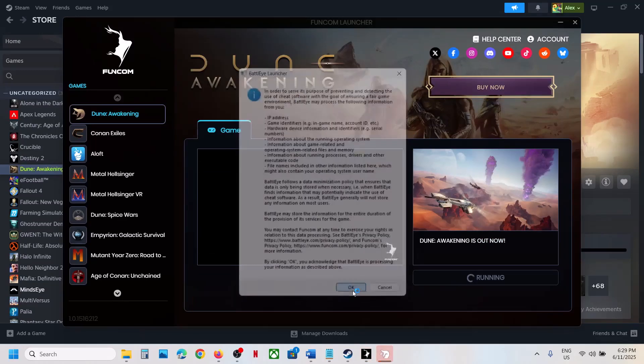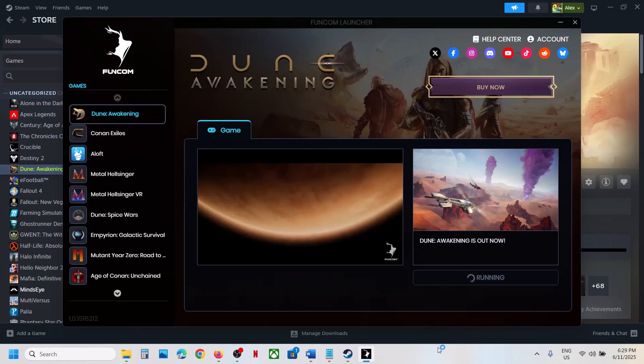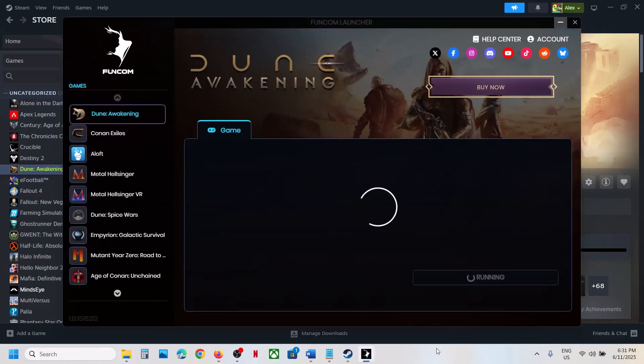The BattlEye launcher will appear — click OK, then click Yes to allow. You will see it installing the BattlEye service and it should then launch the game. If during installation you receive any error like 'fail to update or install BattlEye,' close the launcher and relaunch the game once again.